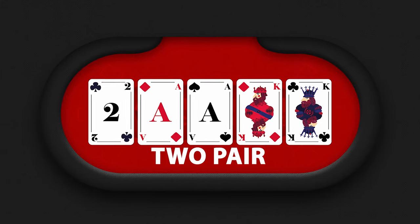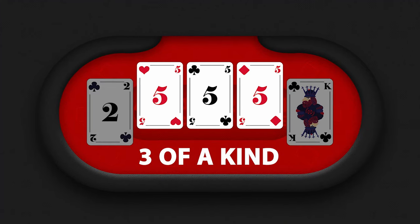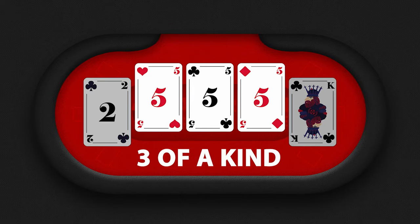After the pair is two pair, and as you can imagine, this is when you have two pairs — like a nice situation where you have aces and kings. After two pair is three of a kind, where you have three cards of the same rank, for example three fives, plus two other unpaired cards.